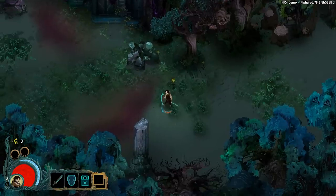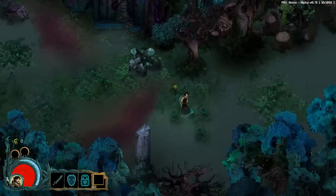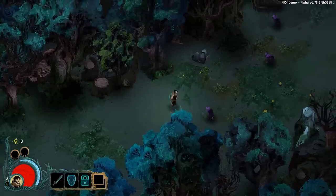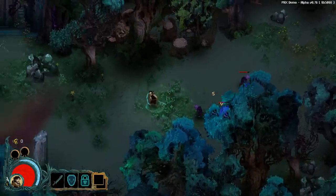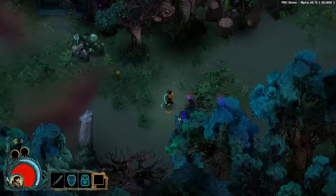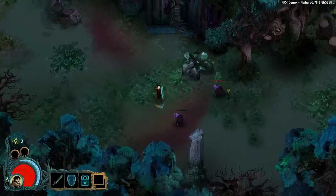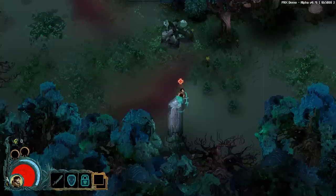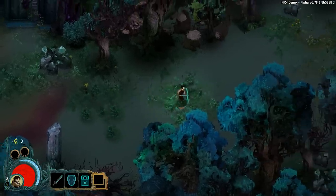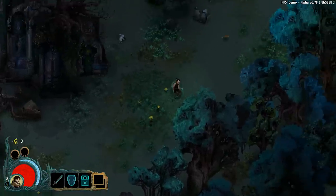I think they're... yeah, darkest dungeon kind of. The red meter is health. I don't know what the blue meter is yet. Might be magic for special abilities. I keep messing up the attack and dodge buttons. So it's mana and stamina — or mana and health. I don't see a stamina bar.